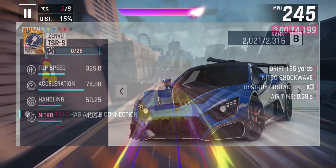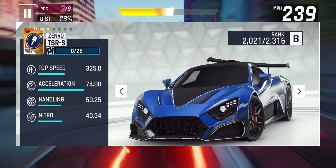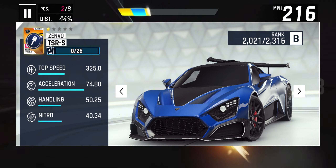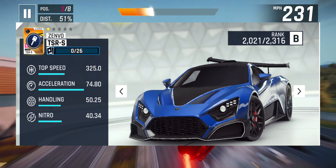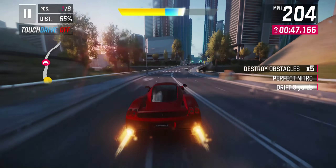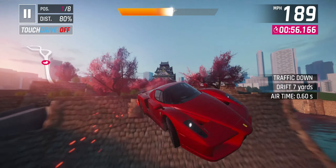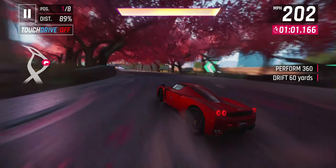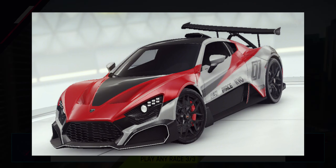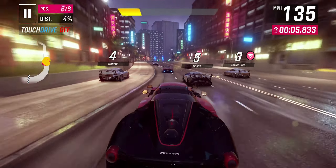Next is the Zenvo TSRS, a really wacky and unique car. It has a giant massive wing on the back, and it's lopsided because the real-life version can actually change that spoiler both directions depending on which way you turn. In games like Forza Horizon 4 they have that functionality — I'm not sure if it will come to Asphalt 9, but you can see in the pictures it's tilted to the right. If that wing functionality is in the game, that's going to be pretty fun. It's a B class car with a strong base acceleration of 74, and it does require a key and has a Grand Prix decal.